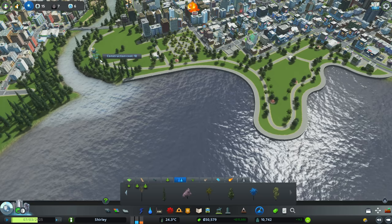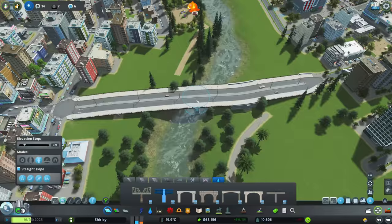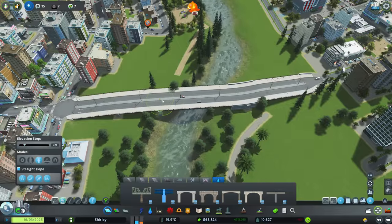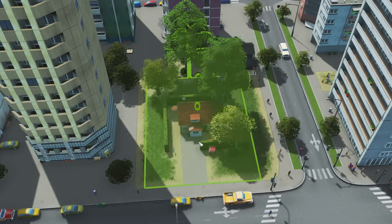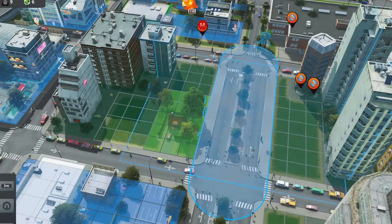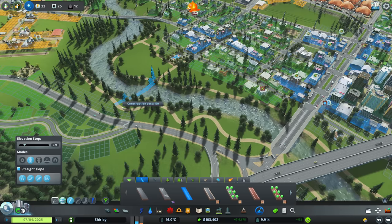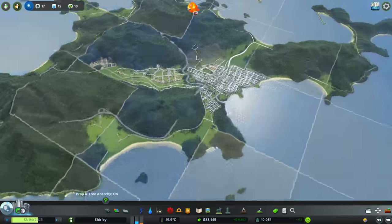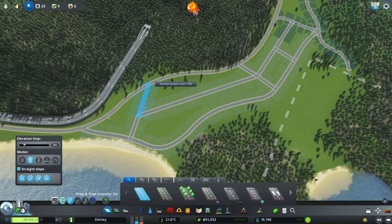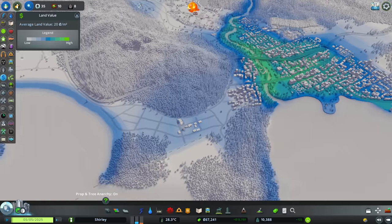A path around the shoreline and some simple pathways was just about all I wanted to do for this park. With increasing population, I also needed to do some expansion to some of the roads, starting with a historical bridge across the river. I then wound the roads within the city, making sure that Shirley's house didn't get destroyed in the meantime. I also continued the parkland around the river, increasing land value for the rest of the city and hopefully attracting new residents. And by attracting new residents, of course we're going to need some extra land.